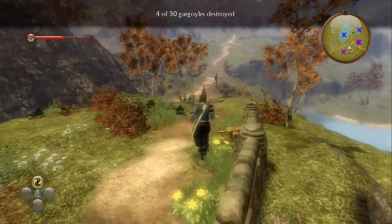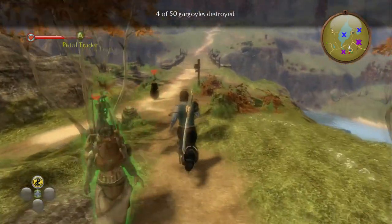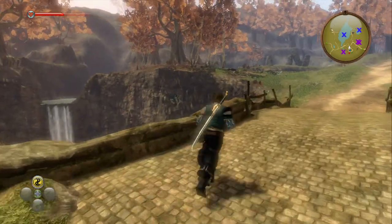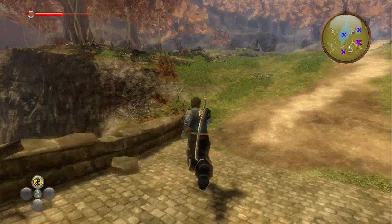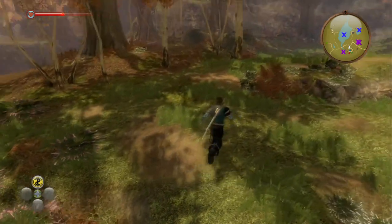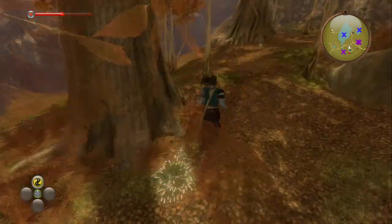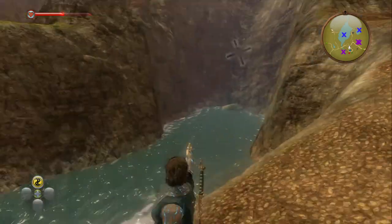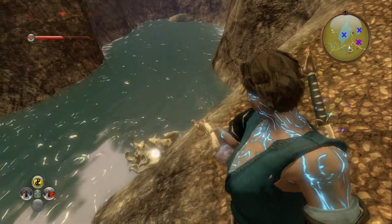Now carry on following the main path down the hill, then go across the stone bridge and as soon as you're across there if you go to your left. Go past the first big tree and then go to your left towards the small river. The Gargoyle is going to be located on this side, near enough at your feet on the rocks.